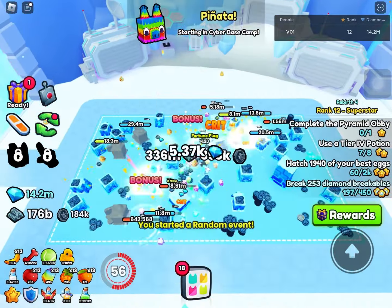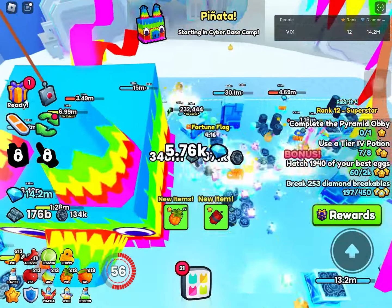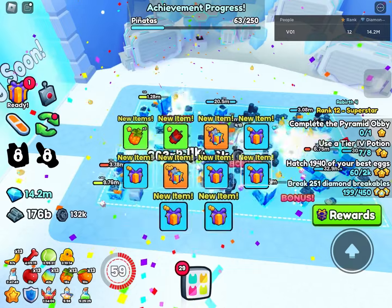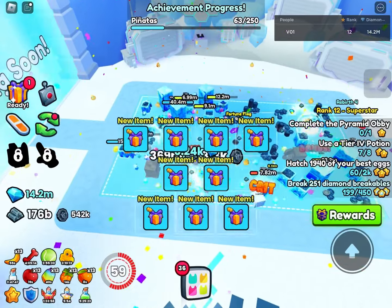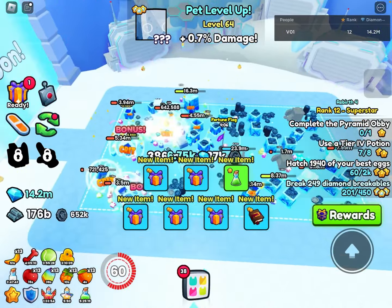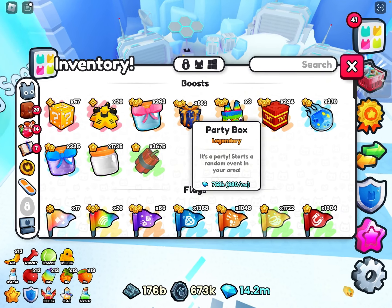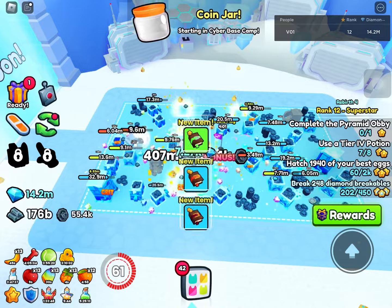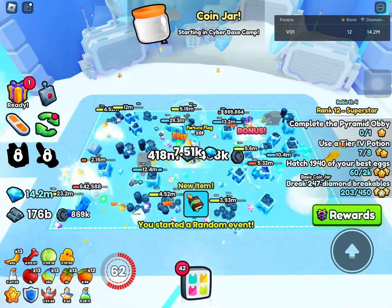Right here I will actually spawn a piñata, and you can see why this is actually very overpowered — since the party box is only worth 800 and the piñatas are worth 52,000 right now. Look at that. The amount of gift bags I actually got is crazy. That's around 50,000, and again these party boxes are only worth 800, which means you've nearly made 50 times the amount of money you actually spent.